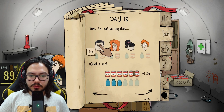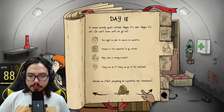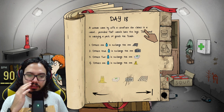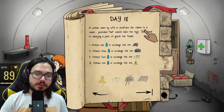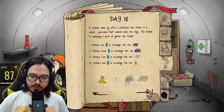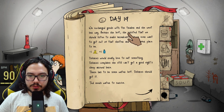Ted is fine. Dolores must be super tired. I'm going to send Timmy next — Timmy's going. I'm not going to trade the checkers; I'm going to give her the bullets, the ammunition. I think we need water — we're kind of low. We exchanged goods with a trader and she went her way. Before she left, she insisted we should listen to radio broadcasts. Yeah, if it wasn't broken.